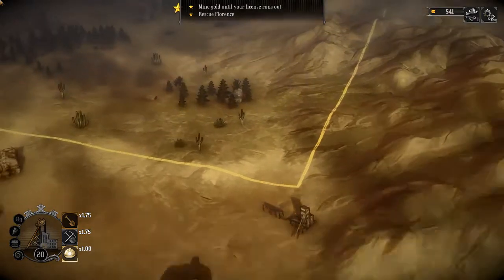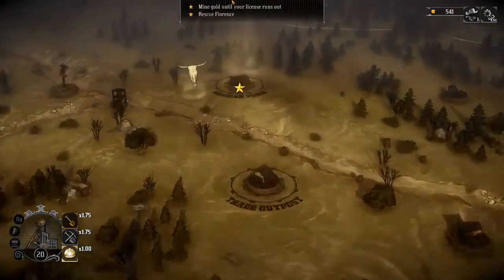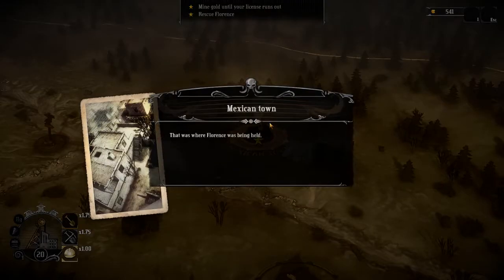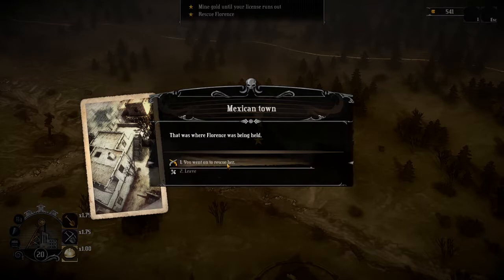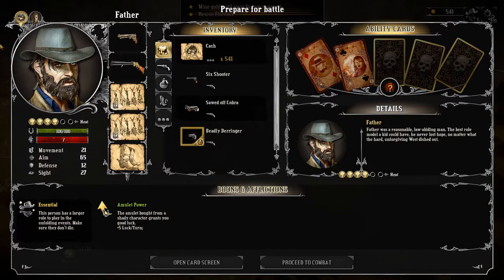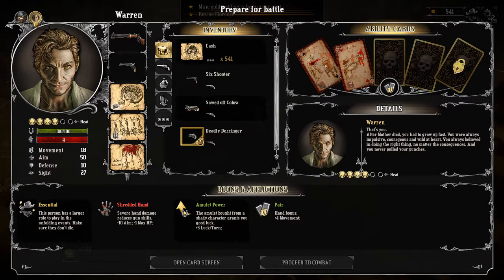All right, and welcome back to Hard West. This is the third part of our series. We are about to take the Mexican crime lord on. How could he dare to kidnap Florence, our soon-to-be wife, hopefully.